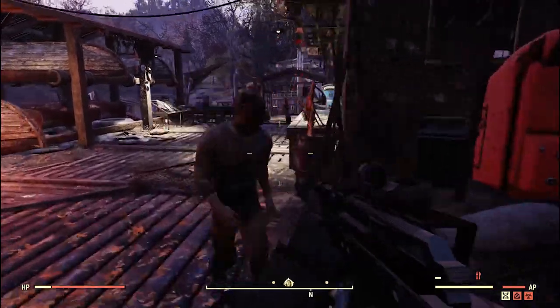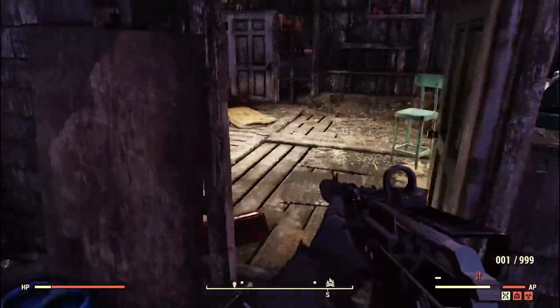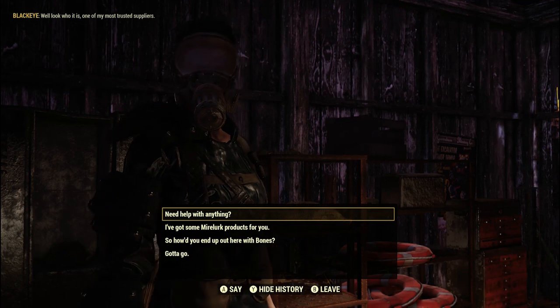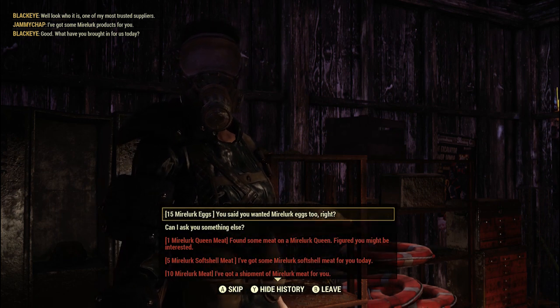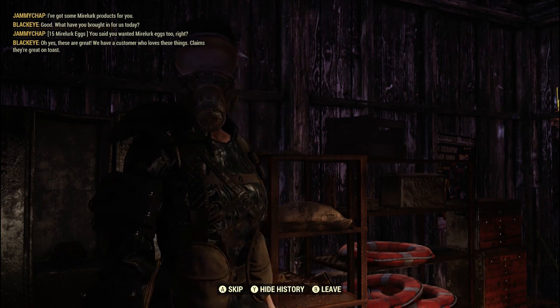Actually guys, before you go — come over here to High River Adventures and see Black Eye, and sell all those eggs you've been picking up for a little bit of Raider reputation. One of my... she likes them on her toast. What have you brought in for us today? Oh yes, these are great — we have a customer who loves these things, claims they're great on toast.